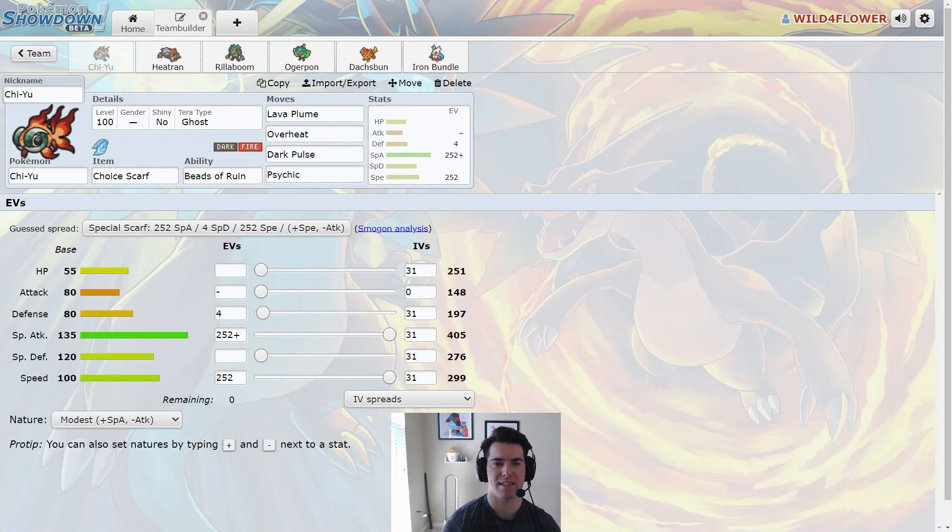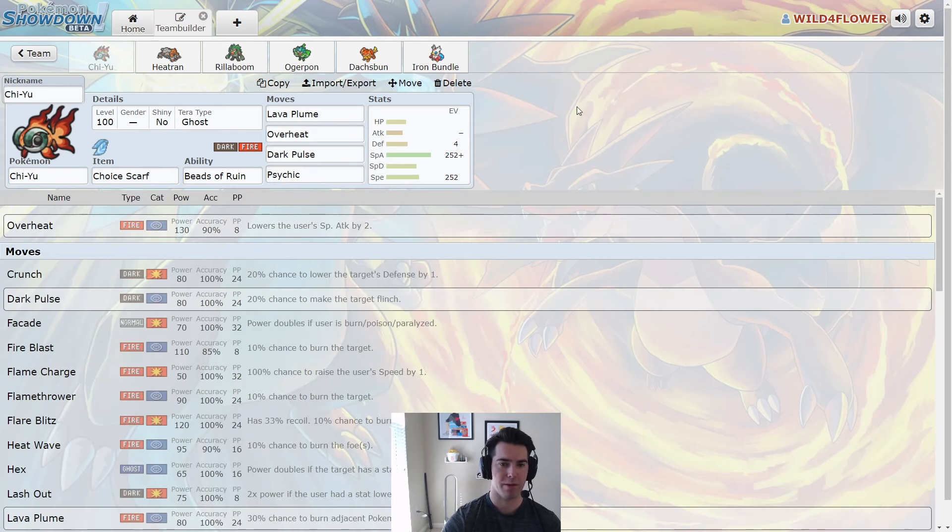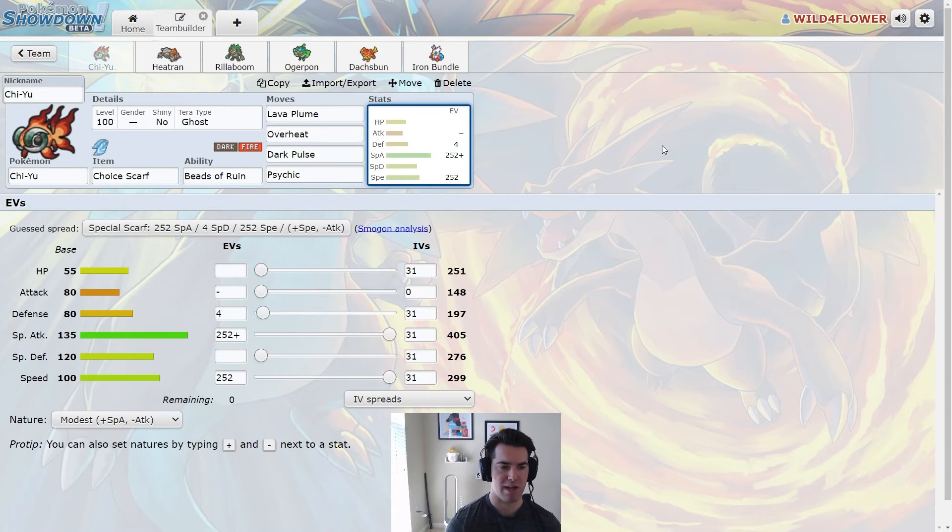Hopping into team preview of this grass and fire team, of course featuring a Doshbunt and Iron Bundle as well. First mon to check out is Chi Yu, which is a Ghost Tera type carrying the Choice Scarf with Beads of Ruin ability. We have Lava Plume, Overheat, Dark Pulse, and Psychic. Lava Plume does damage to ourself, which activates the Doshbunt. Overheat has a base power of 130, which is actually crazy. This is max special attack, max speed, Choice Scarf Chi Yu — it's very good at setting up Doshbunt, and it's a good lead with Iron Bundle, Doshbunt, or even Rillaboom. It's also nice next to Heatran because we have Flash Fire.